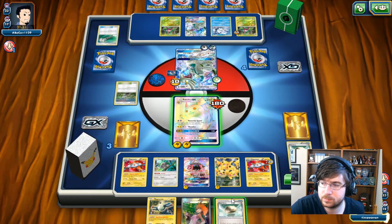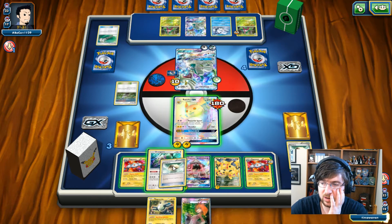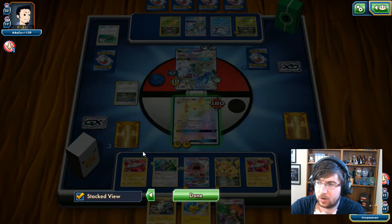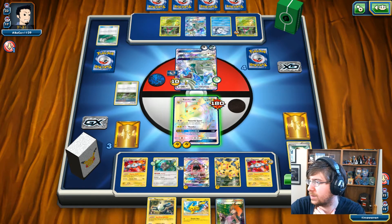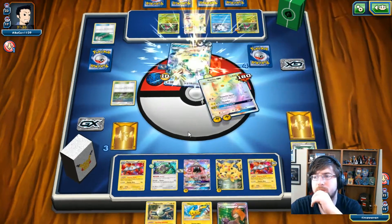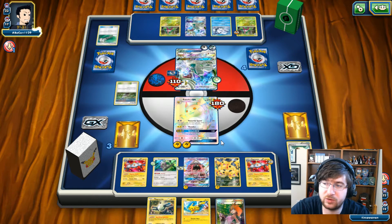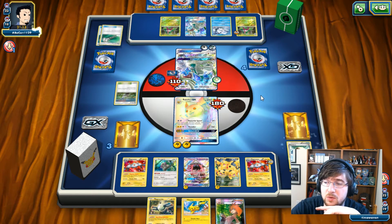Berserk is going to hit me for 180, so I have 30 damage left. I've really burnt out already. Come on, I need one energy — I don't need Pikachu. I've only lost about seven energies, and there are three more in the deck. I just have not had the opportunity to draw any more cards. Unfortunately, we are just going to hit for as much damage as we can. He's going to claim my Raichu, and there's not much I can do.